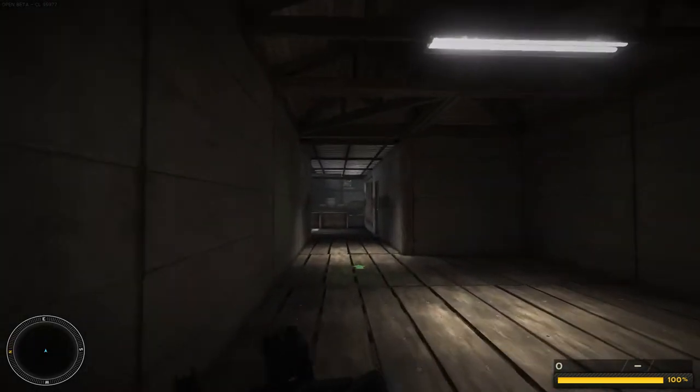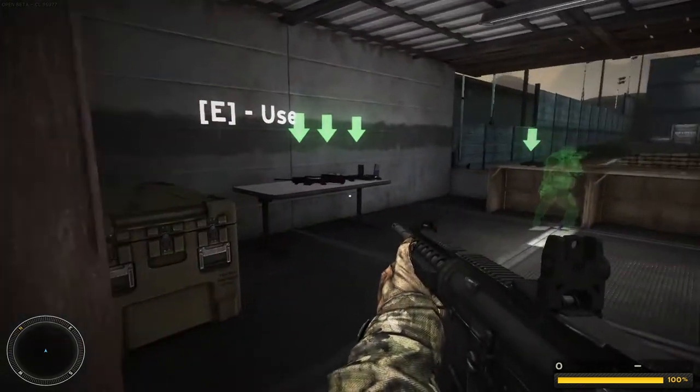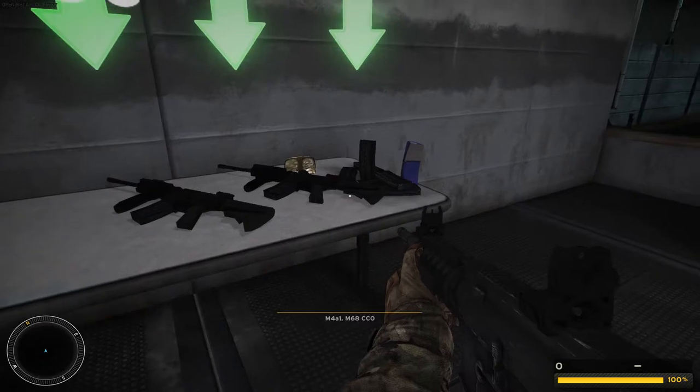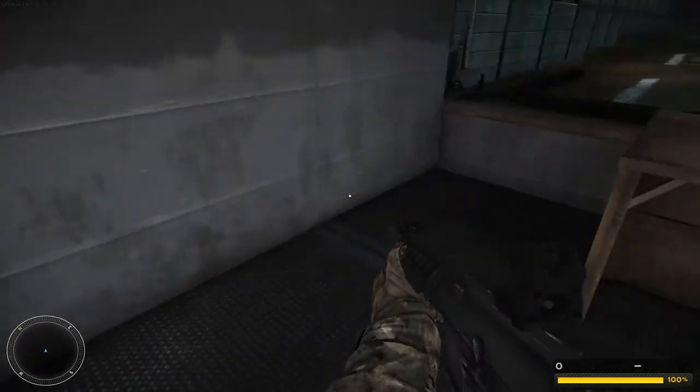All right, next area tests basic combat marksmanship. Step up to the first position on the firing line. Load one magazine and prepare to put lead downrange. Reload, rinse, repeat. I'll pop targets up. You put them down until I say you're done.